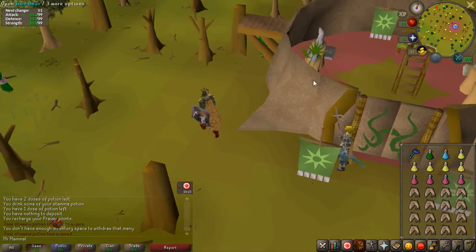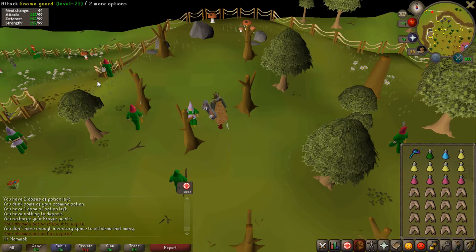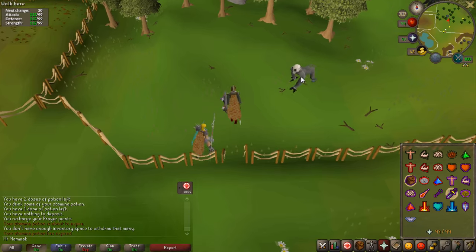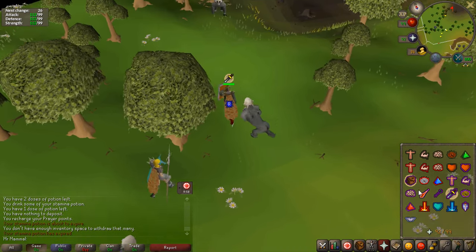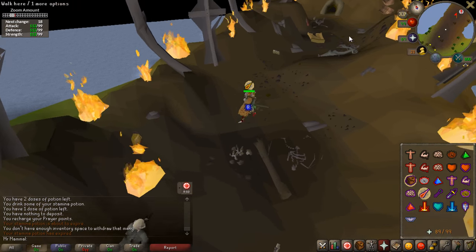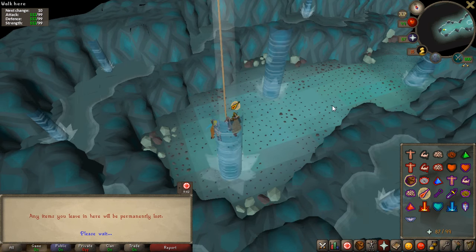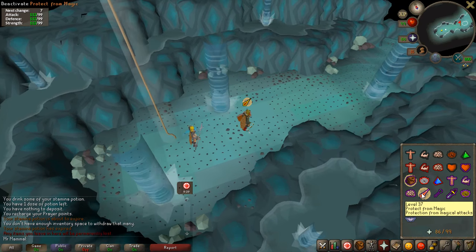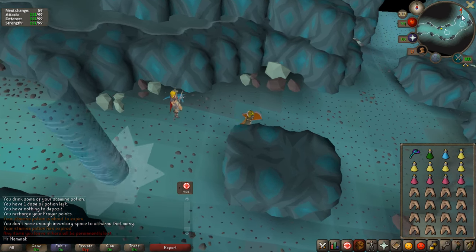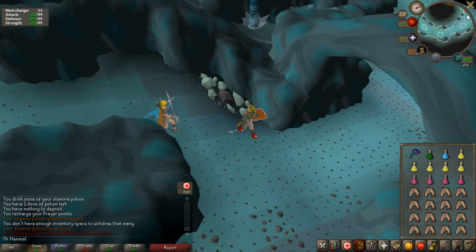Make sure you go through all the dialogue so she actually follows you. Run to the northwest of the Grand Tree where you'll find Garkor — click yes to leave the Gnome Stronghold, cross the fence. You'll see some Tortured Gorillas — do not fight them, just turn on Protect from Magic or Range since they can use either, and run past them. You'll see a Cavern Entrance — go ahead and click on it. Warning: items in here are permanently lost. You are going to have to fight four Gorillas — this is not quite the boss just yet. Once you fight the Gorillas you can bank before you fight the final boss.